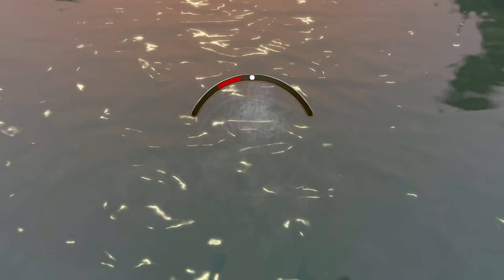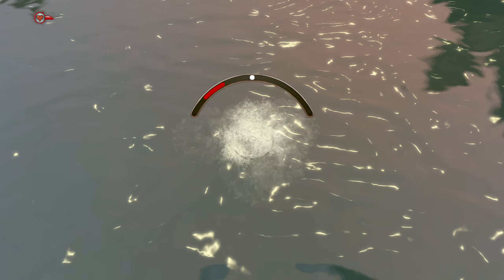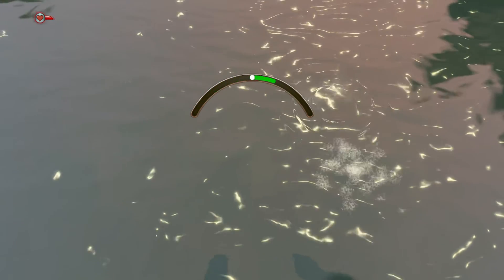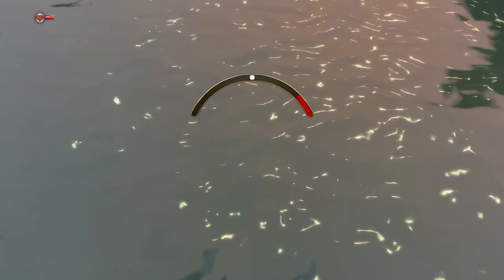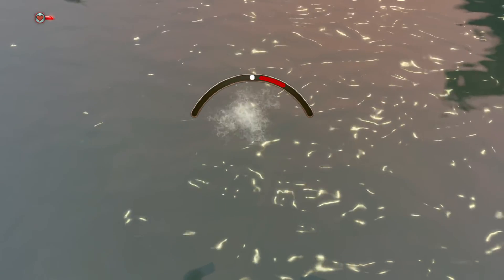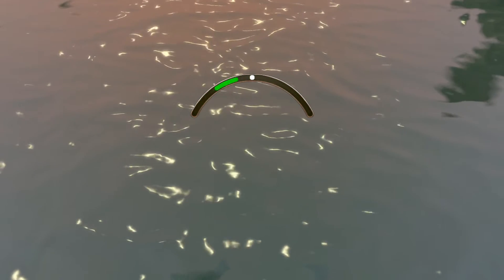Looks like we've attracted something, which we'll be able to catch glimpses of as it thrashes around in the water. The moving bar at the top represents the fish. The stationary pip represents our hook. At some point, the fish will cross — just like that — to the other side of the meter. That is when we strike. However, to make it a little easier for myself, I'm going to toss in a bottle of Balverine Spleen beer so that the fish is a bit more docile. Don't tell anyone.